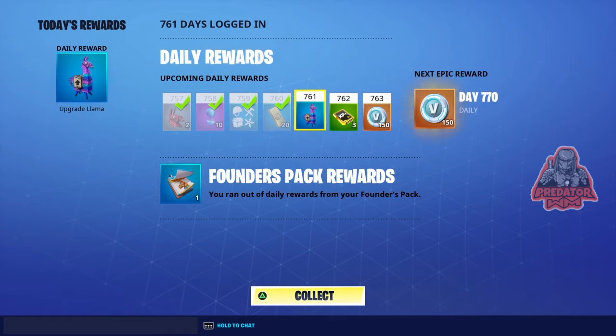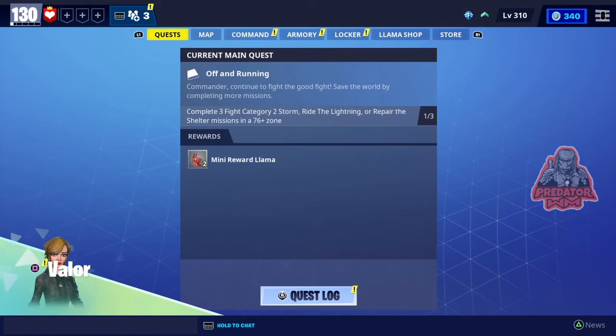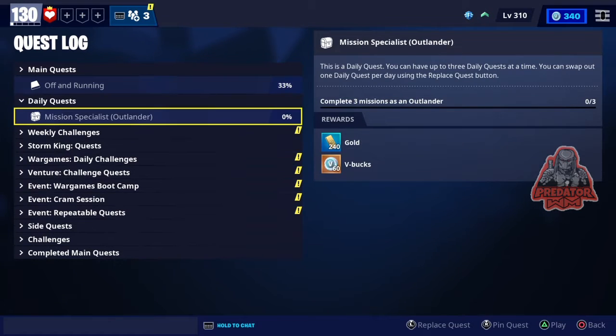This is the 761st day for me logging into this game and I'm getting this llama for free. There is a daily quest for me also — it's Mission Specialist. I need to do three missions using an Outlander and I'm getting 60 V-Bucks by doing that. It's a very easy mission and I'm pretty sure you can find this mission in my latest video, link in the description below.